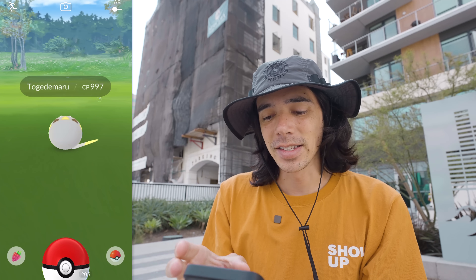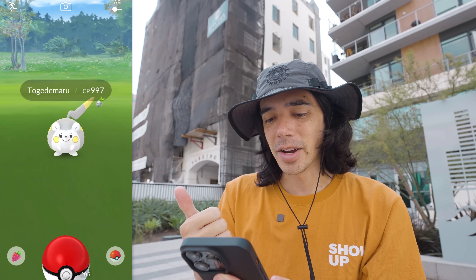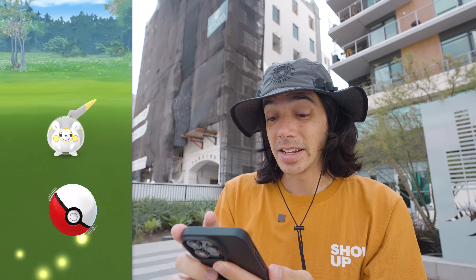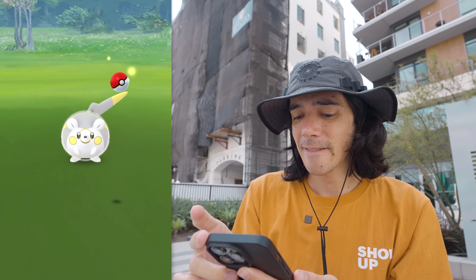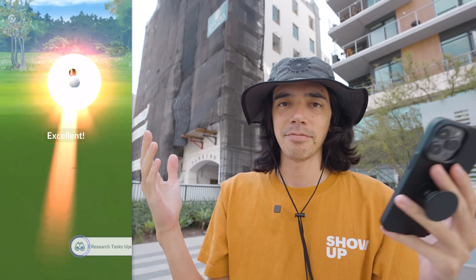During the event we get bonus candy and increased chances of XL candy for hitting nice, great, or excellent throws. So let's see how much candy we can get with a Silver Pinap Berry, a Mega Steel type Pokemon active, and an excellent throw. The Pokemon jumped out — we'll get a second try. Don't jump this time. Easy, first try.